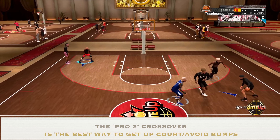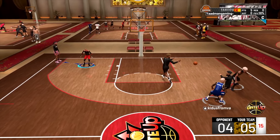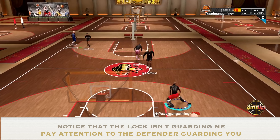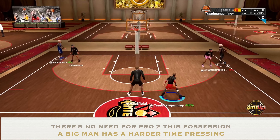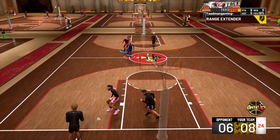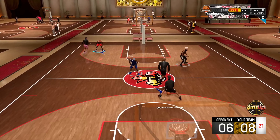You see the guard doing pro two up the court — even though we don't have a lock, it's the fastest way to get up the court without getting bump animations and without losing too much stamina. Right here, the lock is not guarding me, so I know I don't have to pro two up the court. I can just hit my combos, get to the rim, and since it's not a lock but a big man, I can literally shift him up and get that three-pointer, which I want.